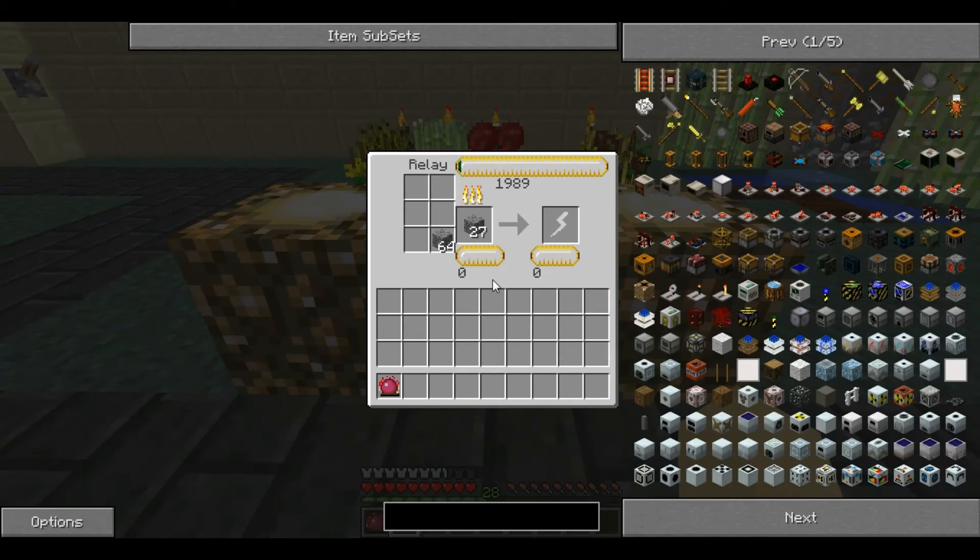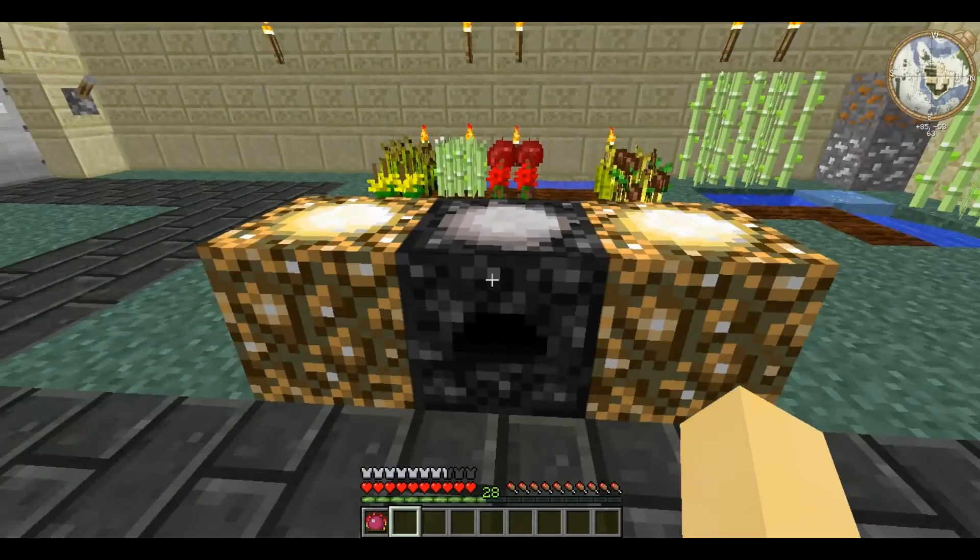For a basic collector like this one, you get an additional one EMC for each collector in contact with it.